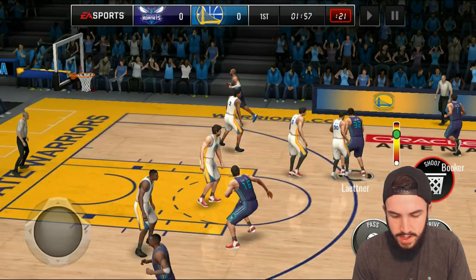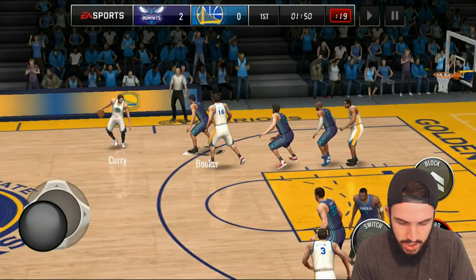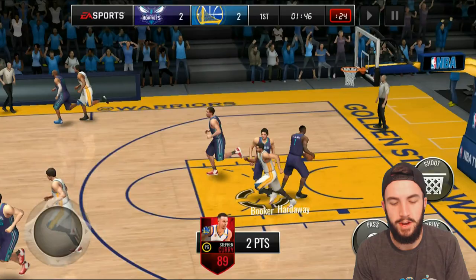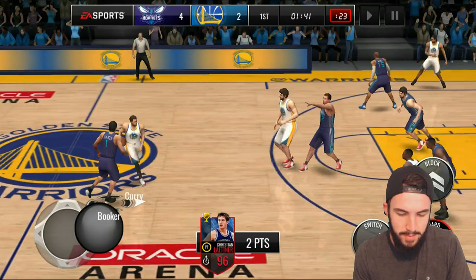We win the jump ball and we are off to the races. We'll do a step back — that works sometimes, plus six, but the toe is on the line. That's all right, we can live with that. Devin Booker getting a steal right there — take the ball. Dunked on by Steph Curry? Sure, that's realistic. We'll go inside with him — nice little layup in the paint. Since I can't shoot threes, I'm just going to go to the paint with him, because obviously there are more dimensions to the game than shooting three-pointers.